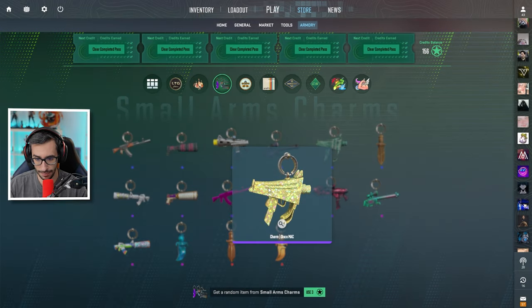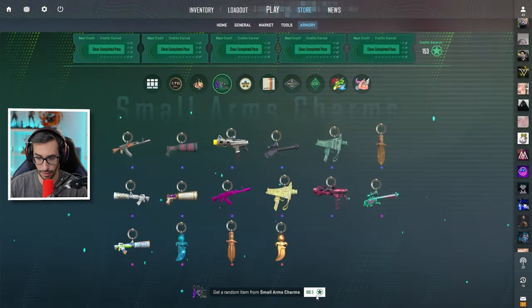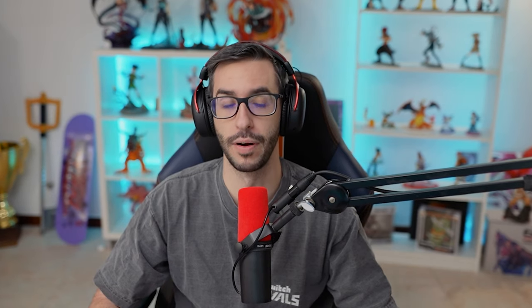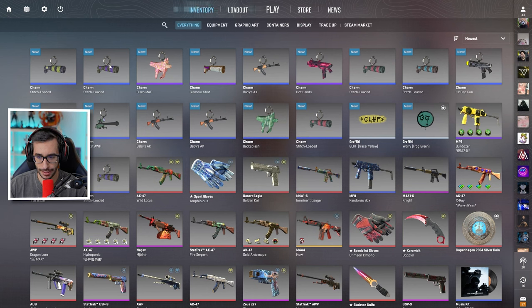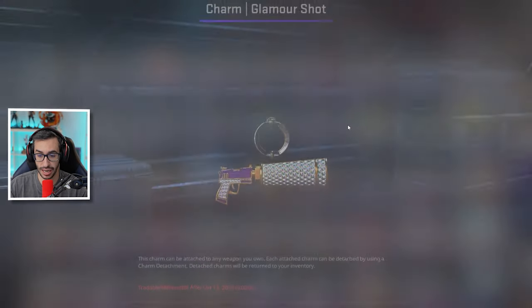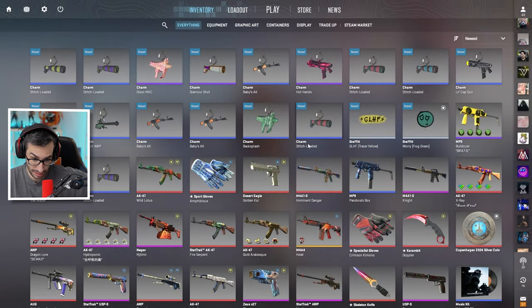Otro moradito, este mola más, más rollo disco, bastante más bonita, de otro color. Me quedan tres: número 13 nos toca la USP de los cojones. Número 14. El último por favor que merezca la pena: 15 tiradas, nos han tocado tres moradas. Sin lugar a duda mi favorita es esta, aunque las moradas en sí están guay. El problema es que no se saben los precios hasta el jueves.